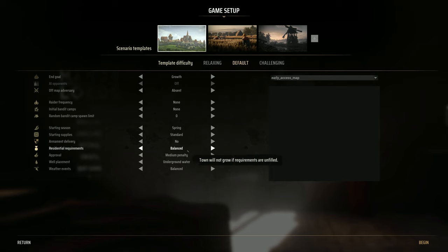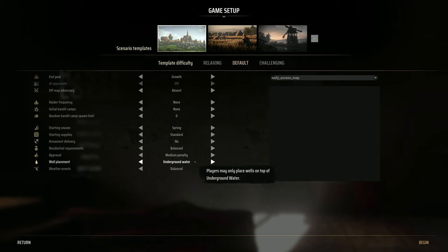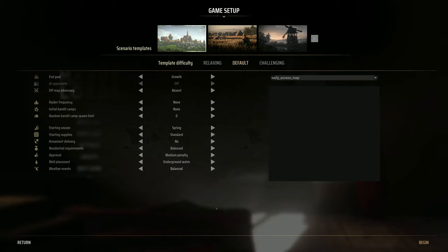Sudden supply is standard. No armament deliveries, no free weapon delivery — probably not necessary since I'm not killing anybody. Residential requirements: town will not grow if requirements aren't filled yet. Approval: medium penalty — approval factors have an average impact on public. Well placement: underground water — players may only place wells on top of underground water. That makes sense. Weather events balanced: players get a warning if supplies get soaked, and when the next rain comes they may get destroyed. A chance of random droughts in the summers which may kill crops. Rare fires caused by thunderstorms. This game is hard to survive in. Let's just take the base game and build off that.